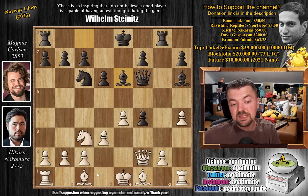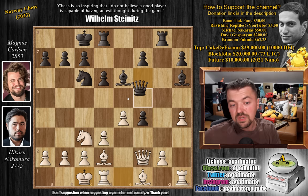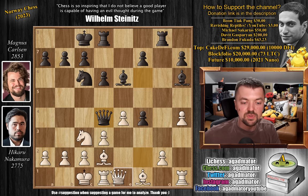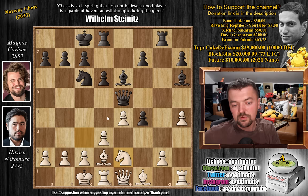Magnus castles queenside and Hikaru does the same. We have Queen to d4 — Magnus is very happy with his position, and a draw is enough for him to win the game as this is Armageddon. So he offers a queen trade, and Hikaru must decline. Even though objectively trading queens is probably best, we have Queen back to e1. Queen back to e5 by Magnus, Knight to e2 guarding the d4 square. Now pawn to f5 by Magnus.